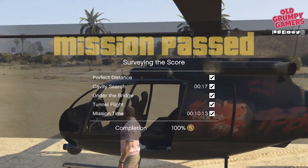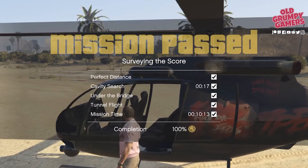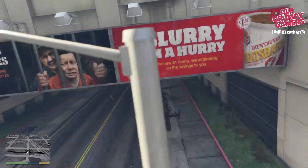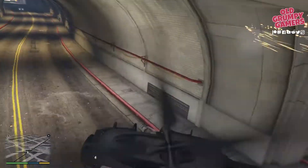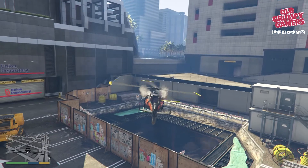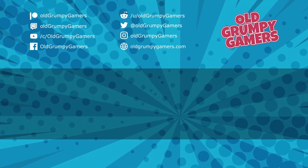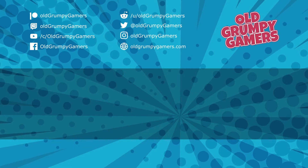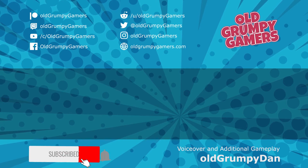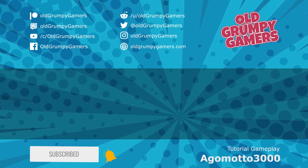Thanks for hanging about until the end. My top tips: be sure to take some time to practice with the chopper beforehand - make sure you're good with the helicopter's dimensions and handling - and don't be afraid to drop right down over the construction site, because if you fly too high Lester won't be able to see. What are your thoughts? Leave your comment down below, check out the video on the left for the next storyline mission or the one on the right for more Old Grumpy Gamer goodness. Stay safe, wash your hands, and we'll see you in the next video.